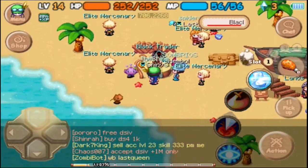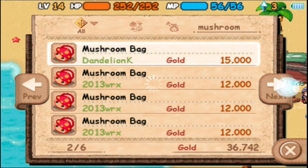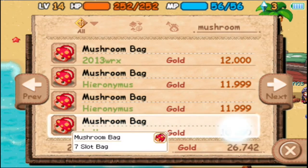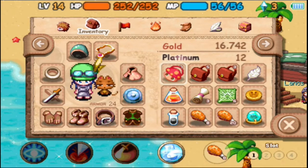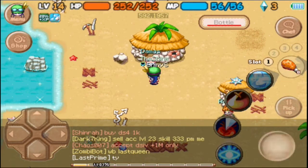Okay, we're going to search for mushroom bags — not dried mushrooms, mushroom bags. I'll buy two of them. The other ones are 12,000, that's too much, so I'll buy these for 10,000. These sell for as low as 8,000, maybe even 7,000 at one point, but 10,000 is about average.